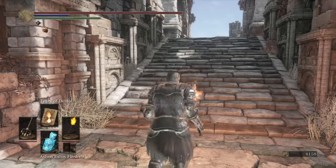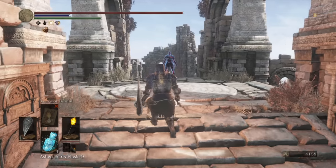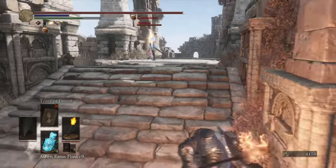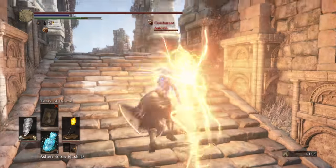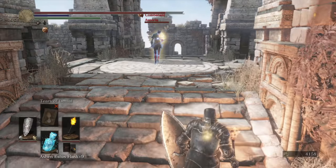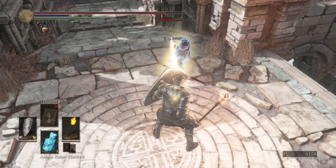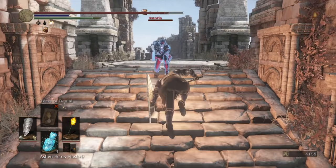We're right back here. Back into this map - I keep wanting to say Demon Ruins. Hello there. Astoria - hello Astoria. Oh no, not lightning arrow. Hang on, I've got just the thing for you, sir. Well, oh, oh - I didn't know I was fat rolling with the shield. Okay, we're good, we're back. Okay, maybe I'll put lightning arrow away. I would very much appreciate that.